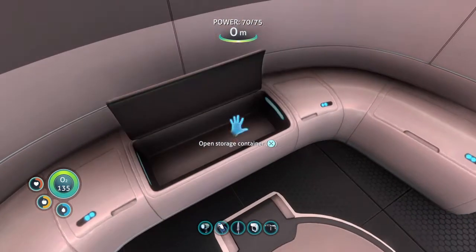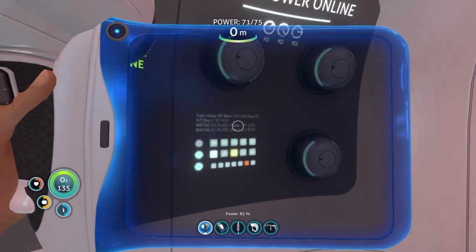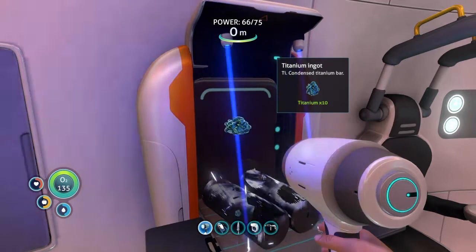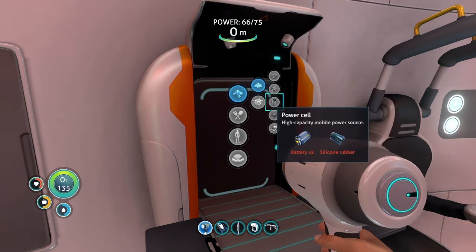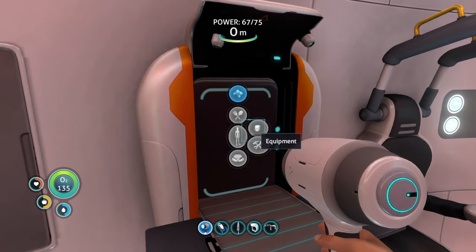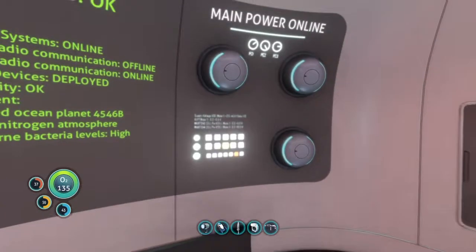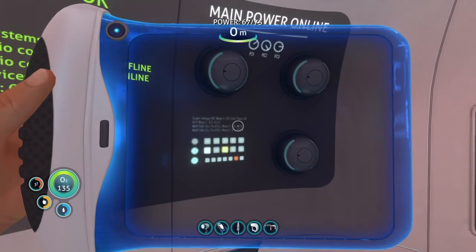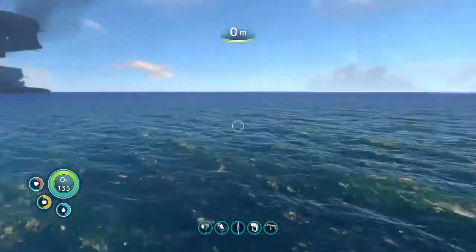I can get some of the thousands of titanium I have in this chest. Seven, eight, nine, ten - there we go, that's one titanium ingot. I needed a power cell - two batteries and silicone rubber. Alright guys, I just realized we're running out of time - I think I'm gonna need to end the episode here.